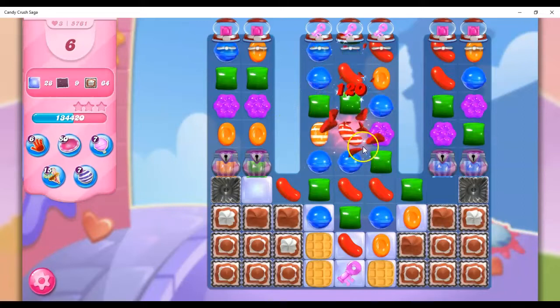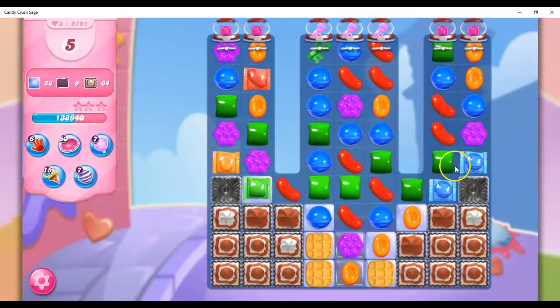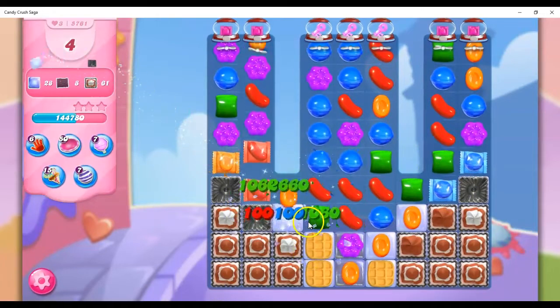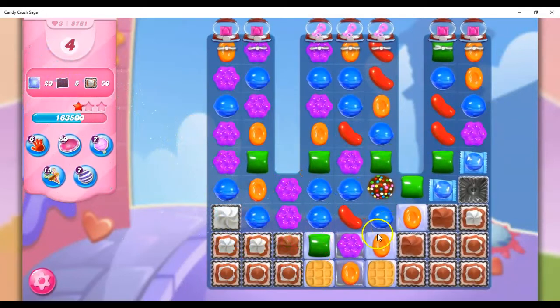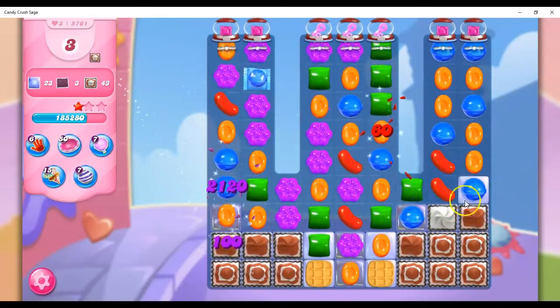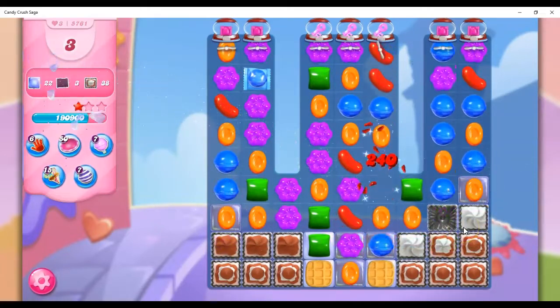So now I've got stripes, and there we go. These are offset now — that's a bit of a shame, but I'll still try with this. See if I can get the opportunity. I didn't get a wrapped-wrapped, but I got some progress. Let's do this, because we're still going to be bringing out these wrapped candies.